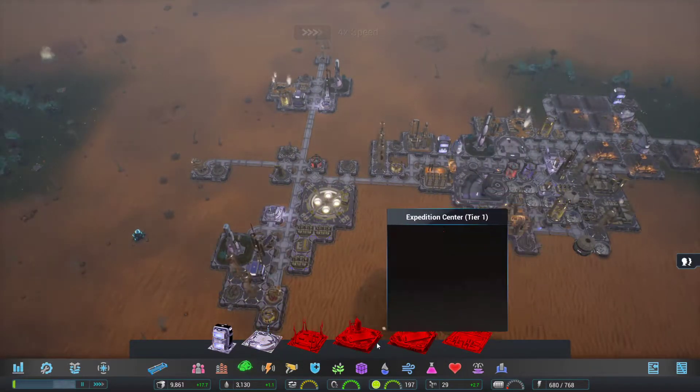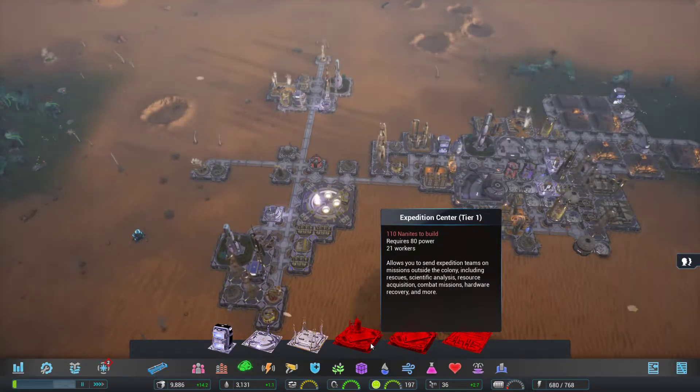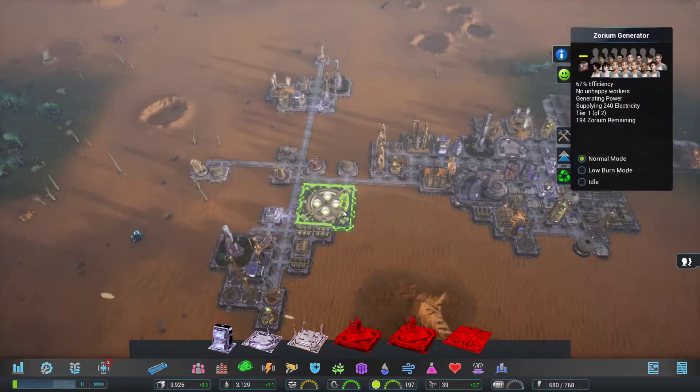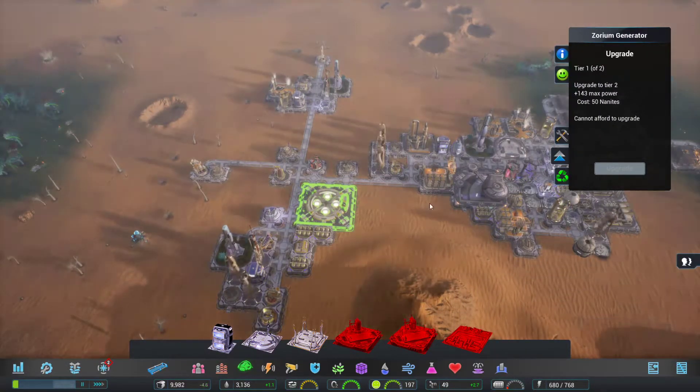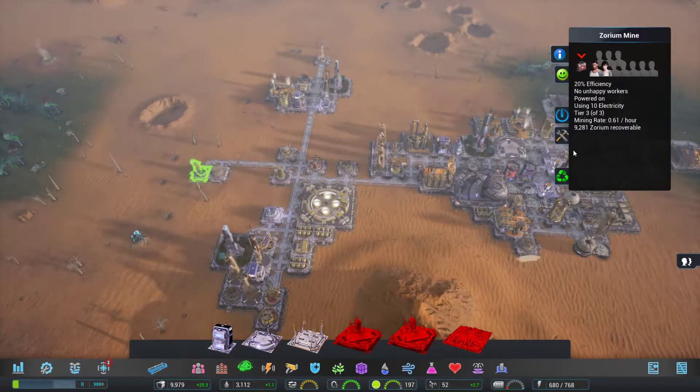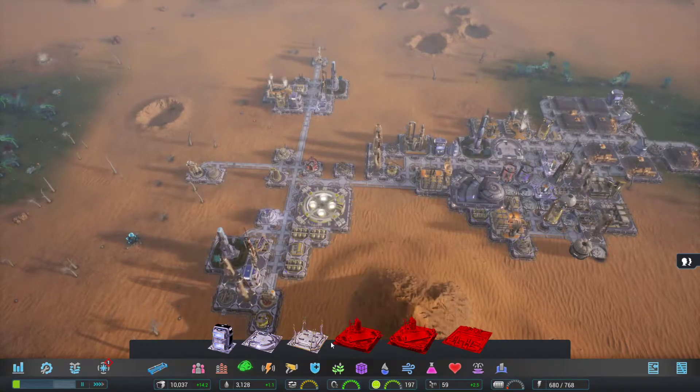The next thing I reckon should be the Expedition Centre Tier 1, so we can go and get some more expeditionaries. I just built it. Unless you mean the actual mine itself — and that's already at 100%, it's fully upgraded.